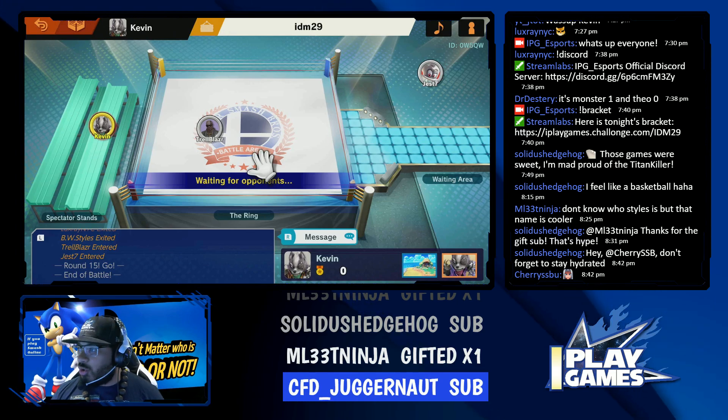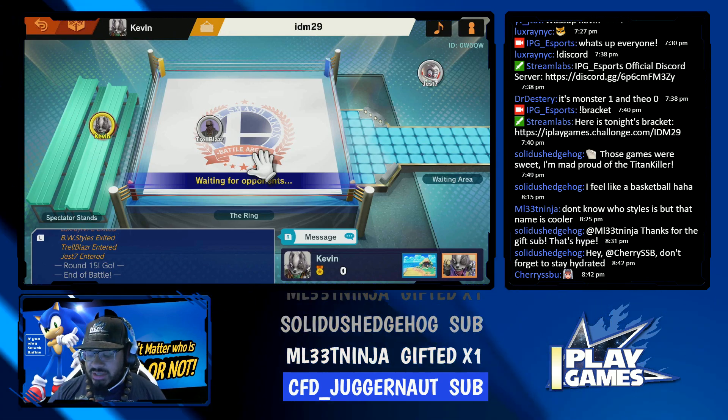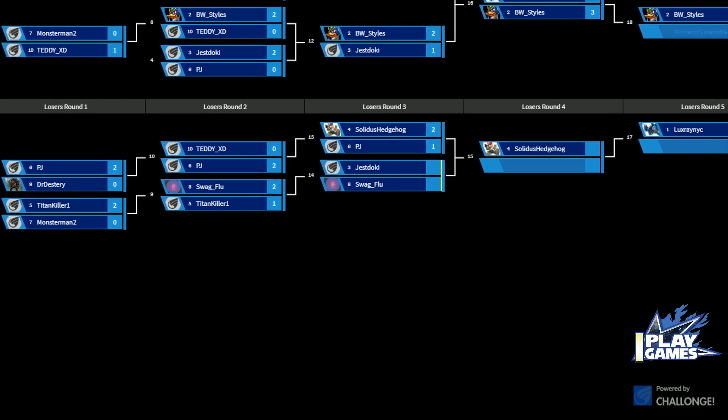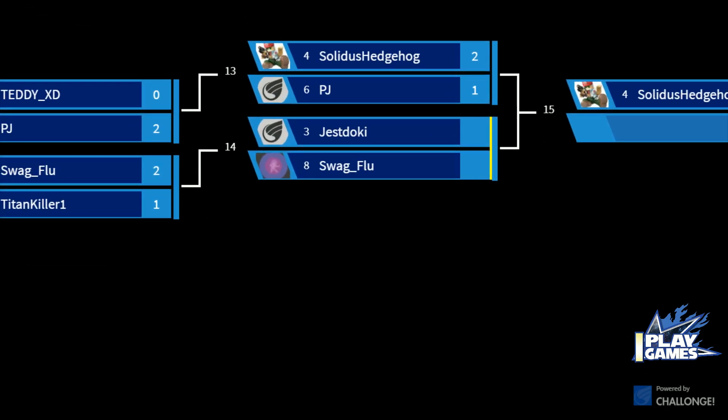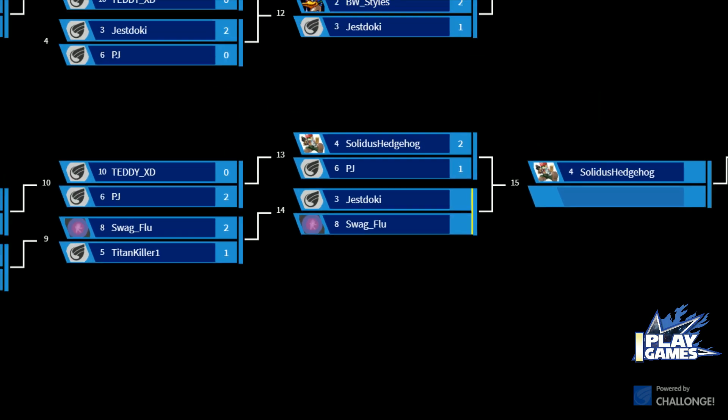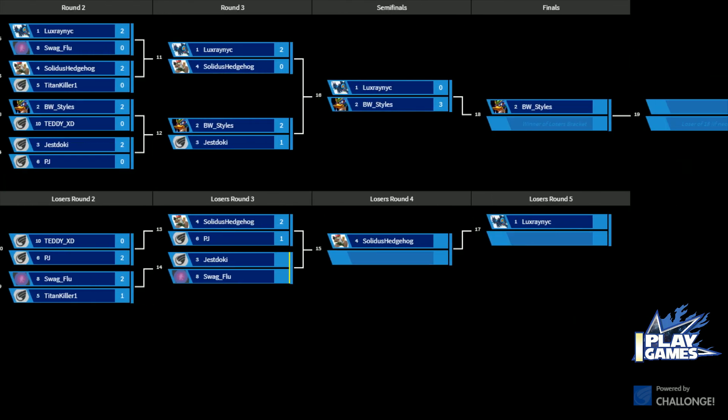Pass it out to Gran, my homeboy. These are quarters — we're in losers' quarters. Let's take a look at the bracket for all the people who are just now joining us. We are actually in losers' quarters right now. We're watching Jess Doki take on Swag Flu. Swag Flu just went up 1-0 in this set. It's a best 2-out-of-3 set. Solid Hedgehog is waiting just beyond that, and then Luxray NYC.